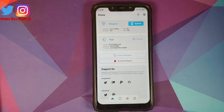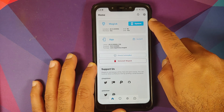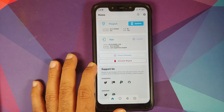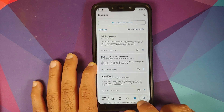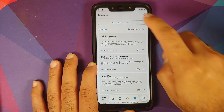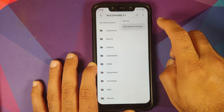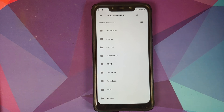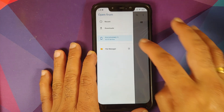My device is rooted using Magisk and I'm using the latest build of Magisk Manager. The version I'm using is 20.4 — you're free to use the latest version which is 22.0 and it should work without any issues. Go to the last option which is Modules, then go into 'Install from Storage,' then tap the three-dot menu on the top right and select 'Show Internal Storage.' If you get the option 'Hide Internal Storage' you need not do anything. Those on Android 11 won't have this option at all.